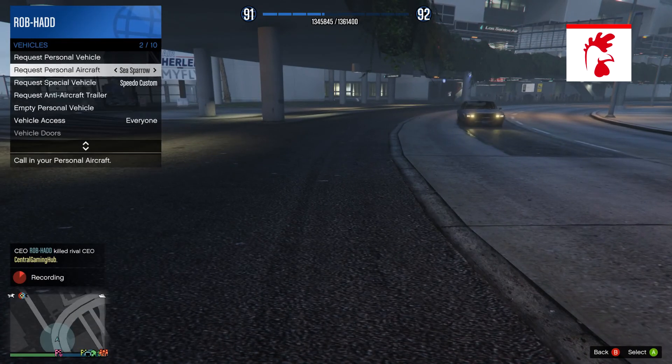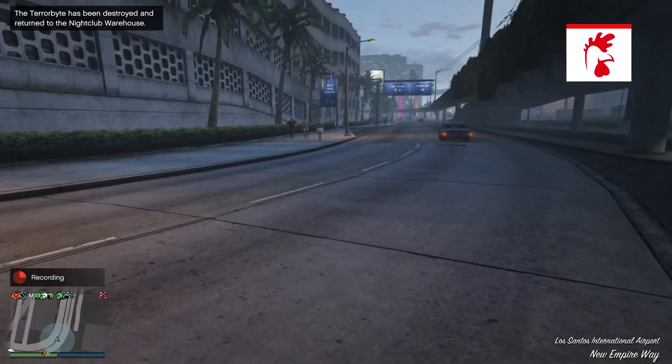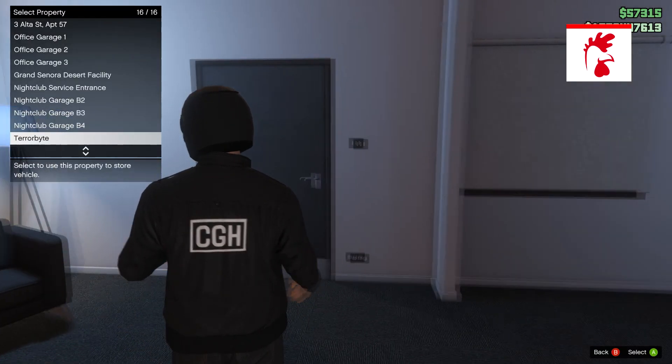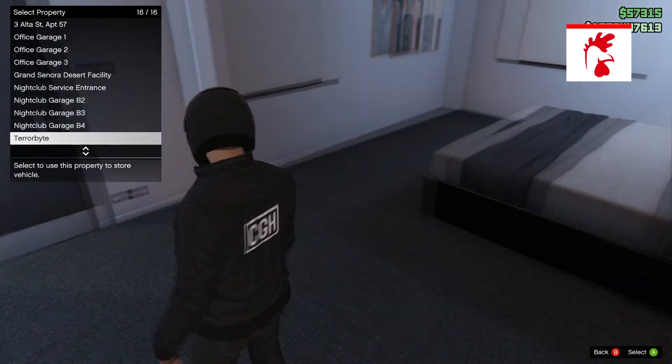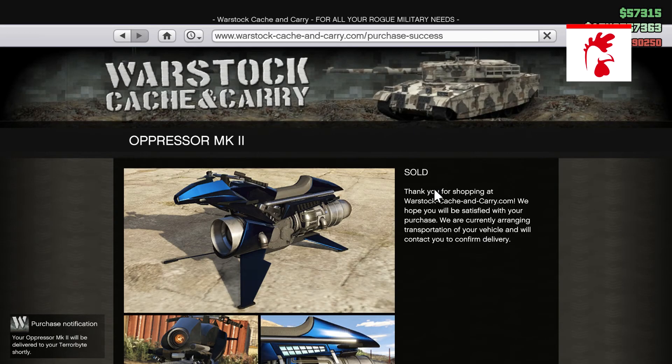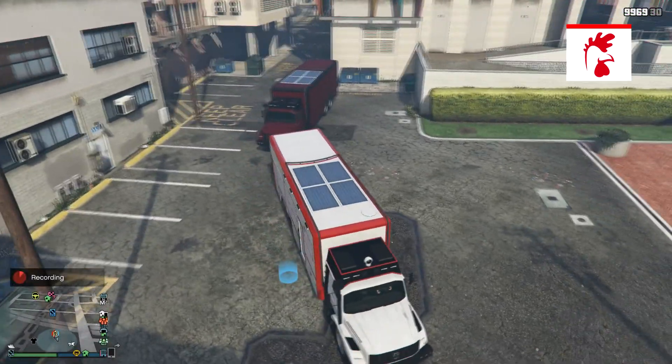There is another new vehicle in GTA Online today called the Pegassi Oppressor Mark 2. This vehicle costs between 2.9 million and 3.8 million, with a trade price available. To get it cheaper, just complete some missions for the vehicle first.